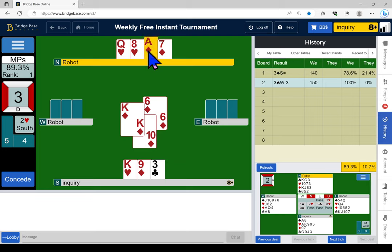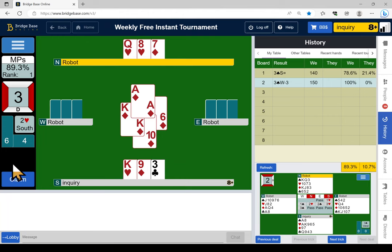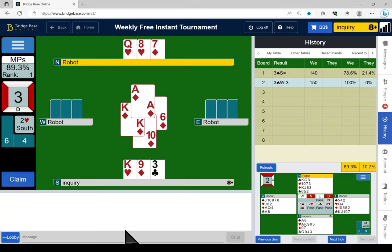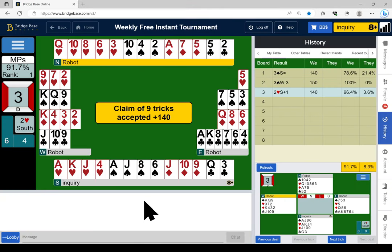That solves that. I can claim — diamonds are good, I can ruff the club. Did he cash our second club? I don't know why he didn't.